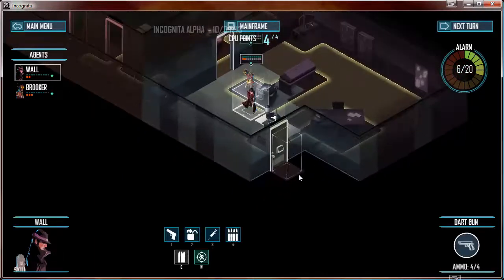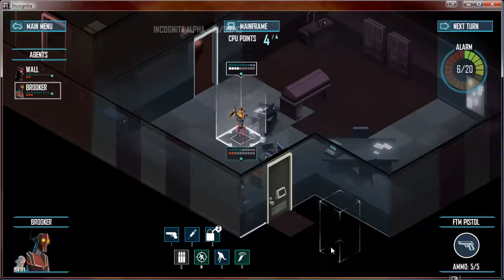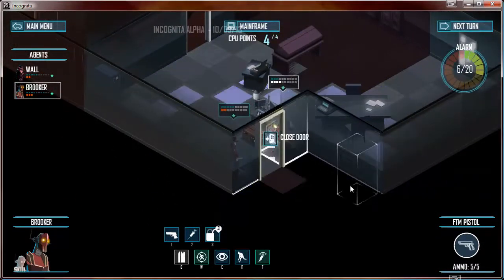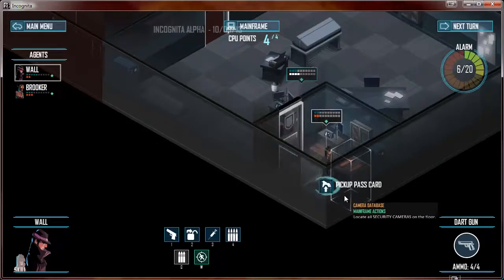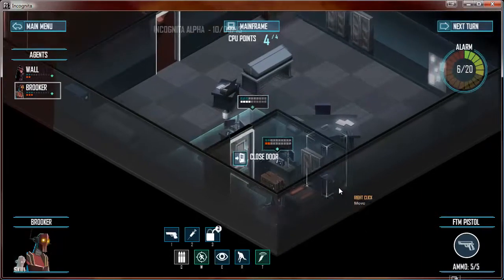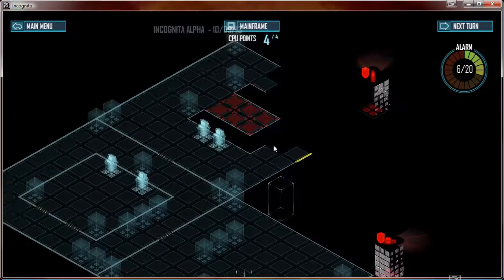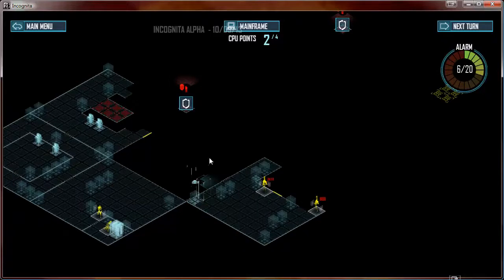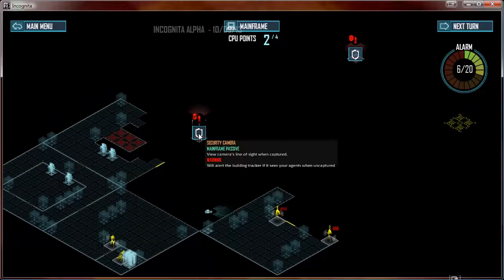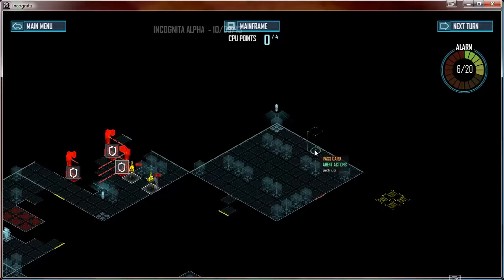There's got to be something in this little room. Open that door, take a look in — we got a security area. There we go, that's what I want to see. I want to see a pass card. And here we go with the mainframe. We've got some CPU points, so we can unlock this camera database. That will give us access to all security cameras on the map — there are three. We just so happen to have three CPU points, so we can unlock all of them. There's another pass card.